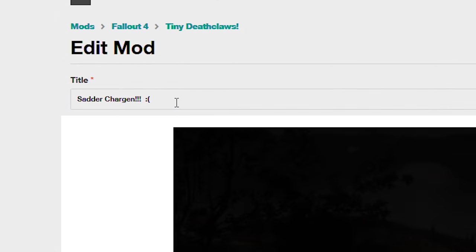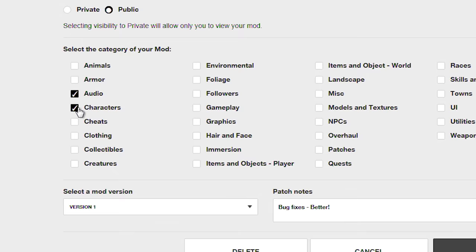So you build it on the PC, you upload it to BethesdaNet, and you can share it with all your friends on Xbox One and PlayStation.